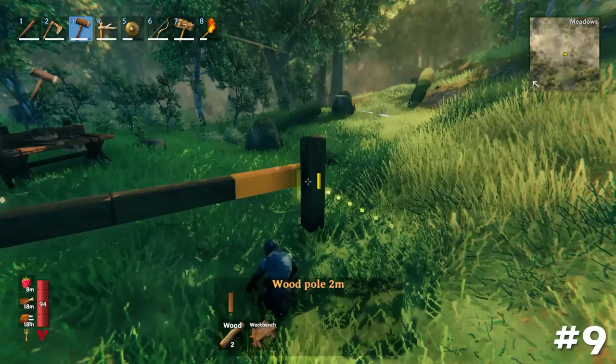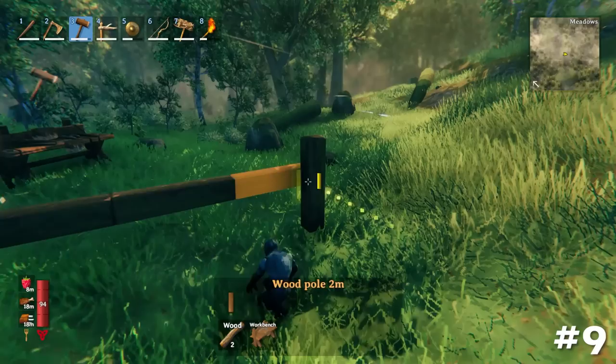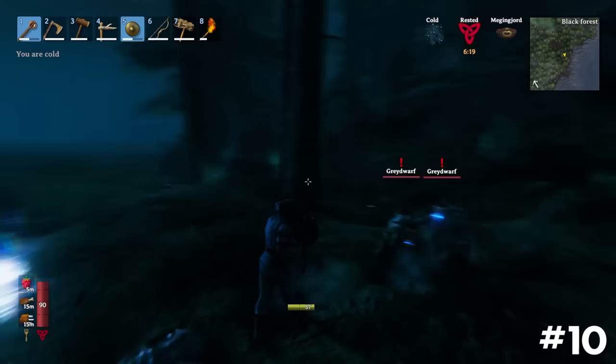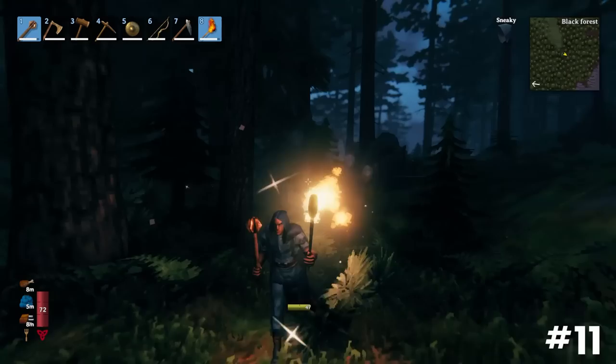Sitting down when building can give you a better angle for snap points. Be wary at night as enemy spawn rates are increased. A torch can be held out at the same time as some weapons, making it useful during night combat. Light sources like the campfire and torch repel grey dwarves and boars.